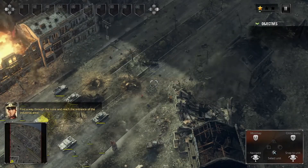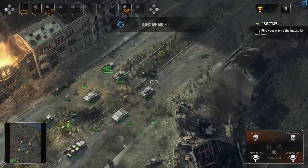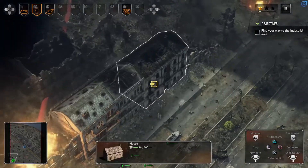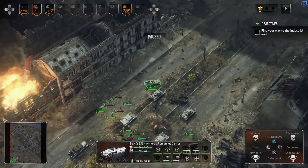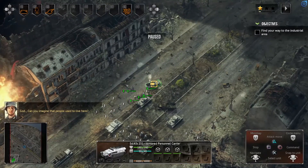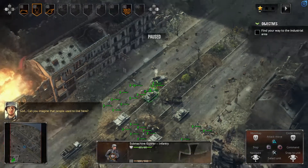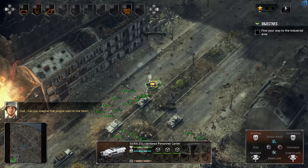Find a way through the ruins and breach the entrance of the industrial area. Taking control of the Infantry first, just trying to make sure... Let's unload this personnel carrier here. Let's not make this part of the Infantry. I'm going to deselect this — let me do this over again here.